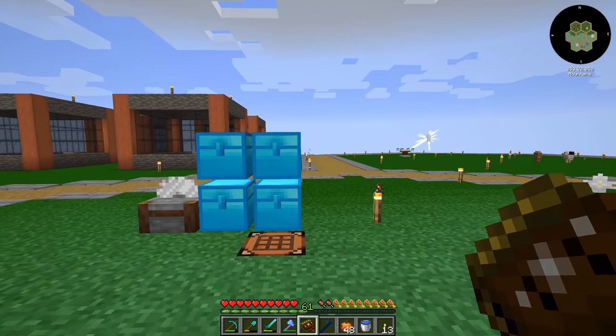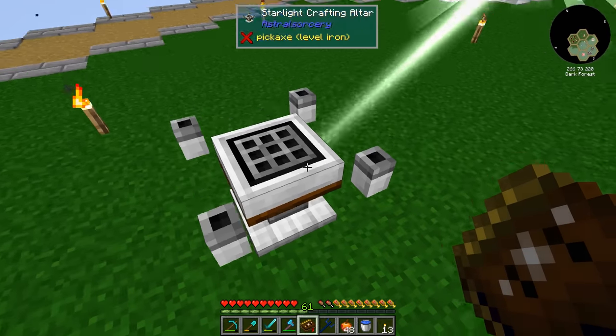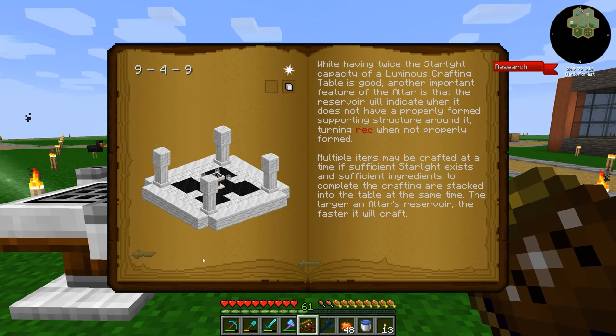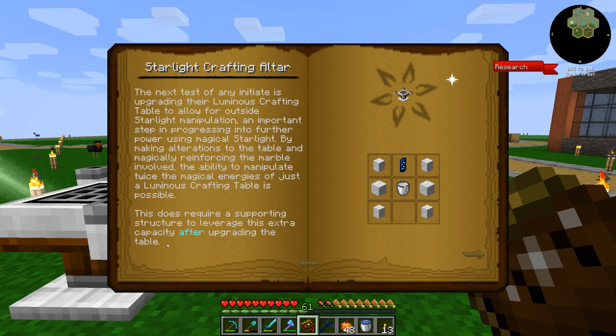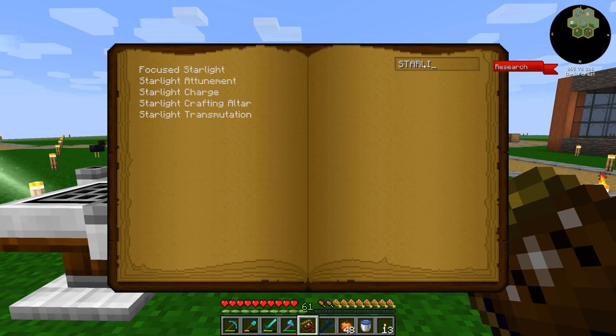We made the starlight crafting altar and it's sitting over here now. But this thing doesn't work as we saw before — it has the red bar. So we need a multi-block structure for this to work. So if we go into the astral sorcery book, something I noticed that was recently added is the search bar. This is a game changer — so if we want to search for starlight, we just type it right there instead of having to play the guessing game of zooming in on little things in the book.